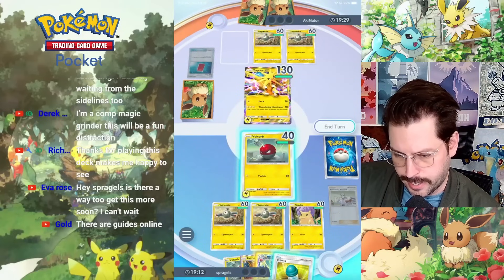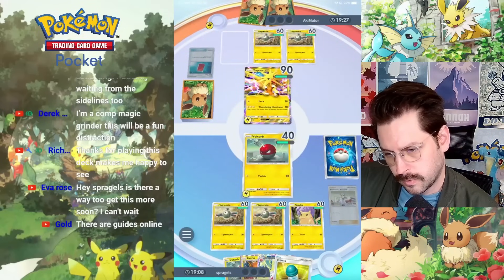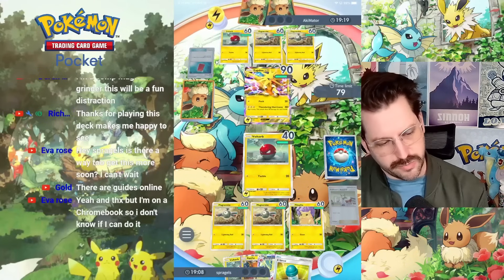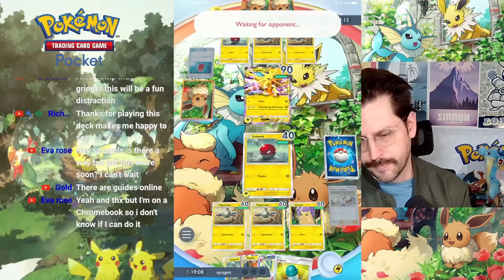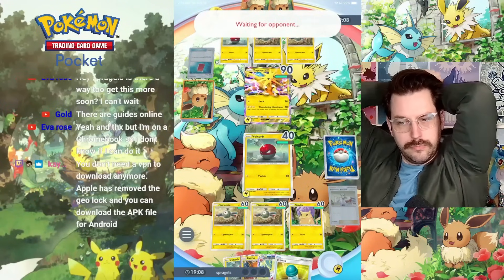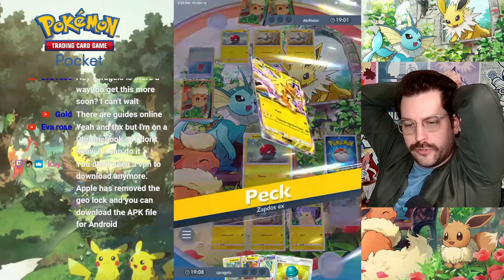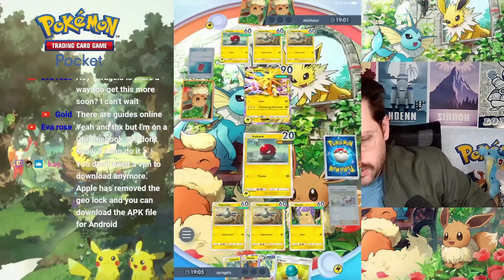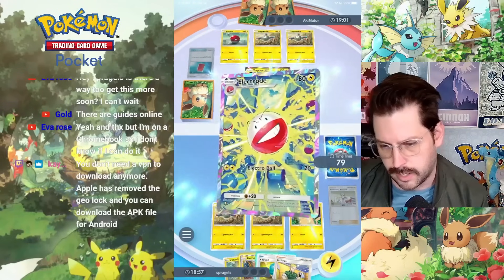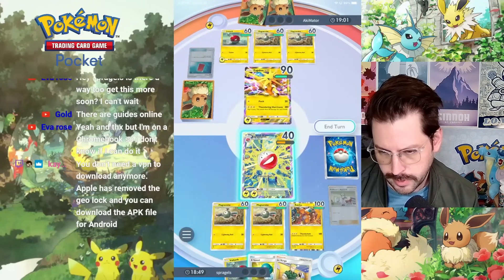Giovanni doesn't get me - it could make me switch in with Sabrina or something. I'd probably throw in a Magnemite right now, but Electrode will do some pretty good damage to it. Apple has removed the Geolock, you don't need the VPN anymore. This is a good spot for me - we Electrode and that's a KO on an EX! That's pretty huge for us. Raichu on the bench.